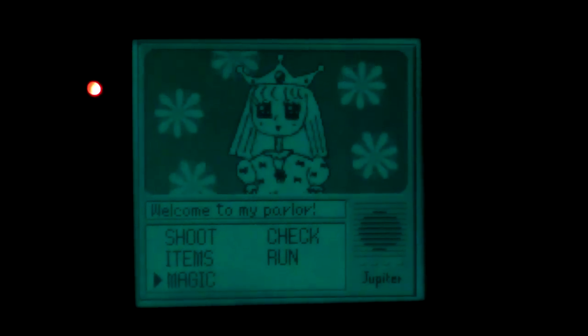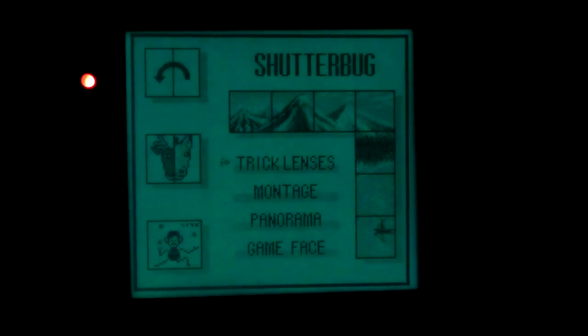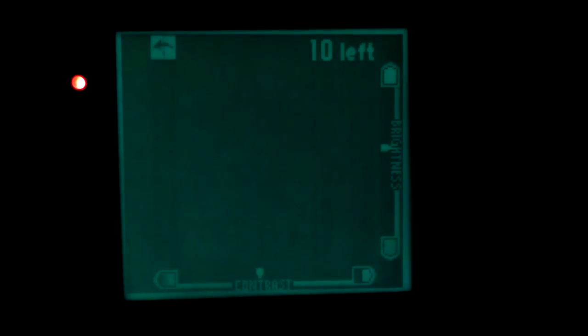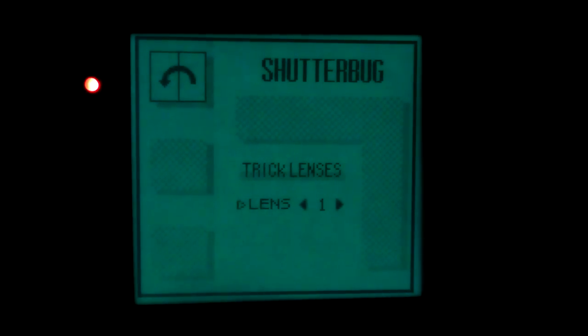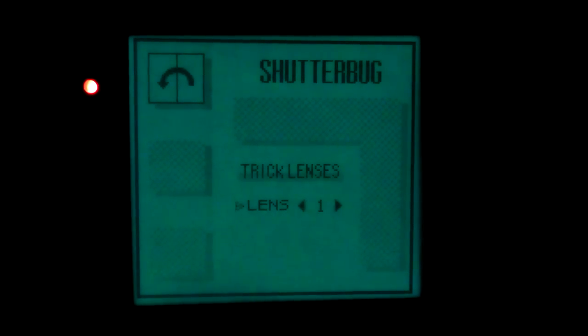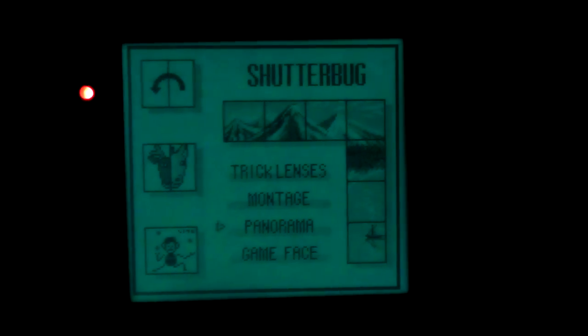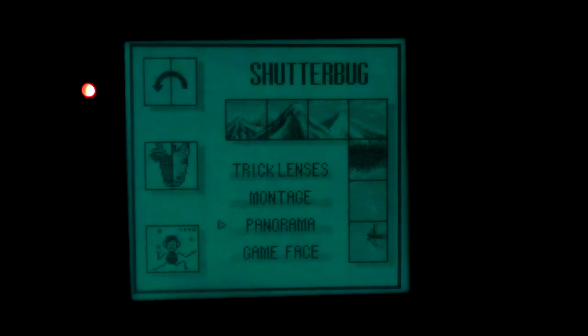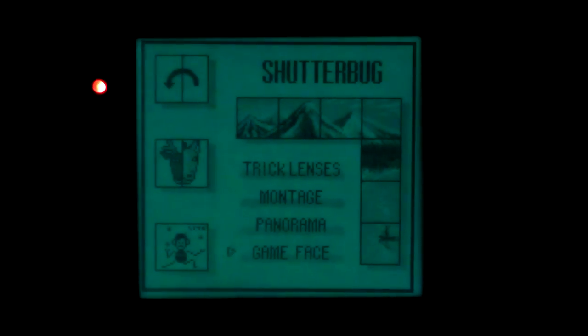Magic. This really is an RPG setup, isn't it? There's Shudderberg, trick lenses, montage, panorama, and game face. Trick lenses — you can take photos with something on the left or right, and it will superimpose it. Montage — stick a load together. Panorama — try and make a big vista. And game face is quite interesting: you can actually take images of your own face and use them in little games, as we shall see later.